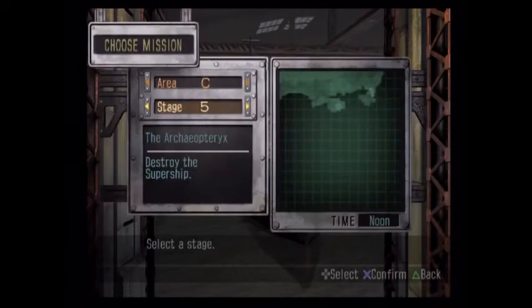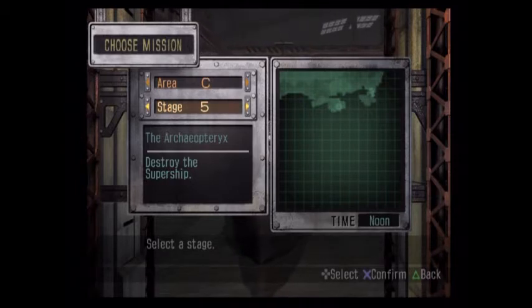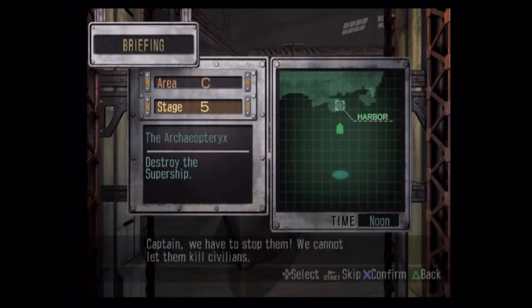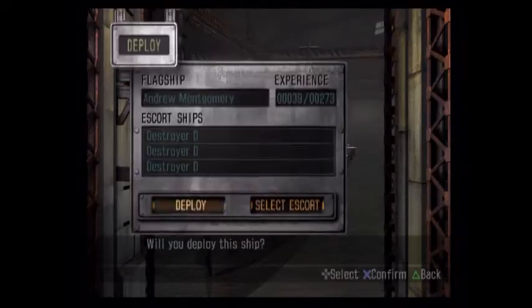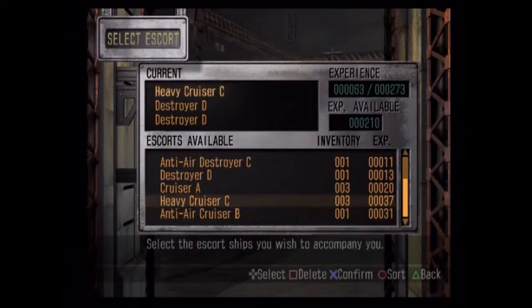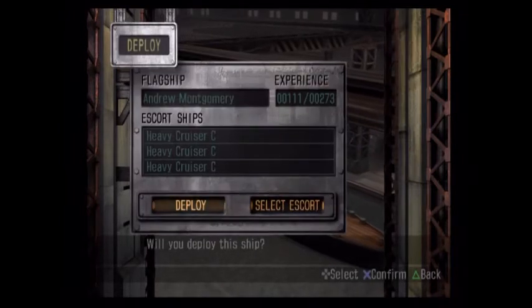We don't have enough money to do any more tech. This is a little sooner than I was expecting. We'll try it with the cruiser and see how it goes. Let's hear the briefing first. We're gonna try it with the cruiser. Speaking of cruisers, we're gonna get our cruiser escorts back. Let's see how this goes.